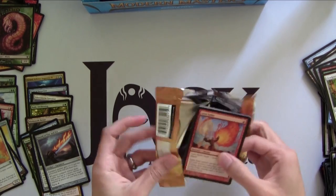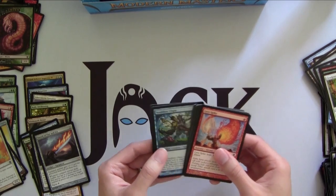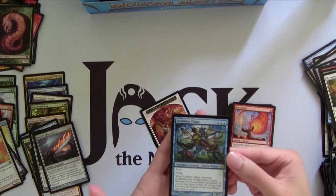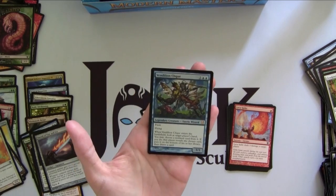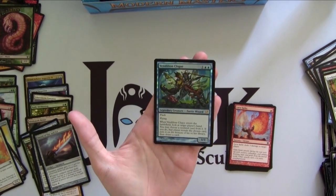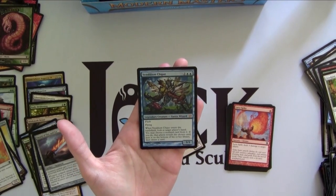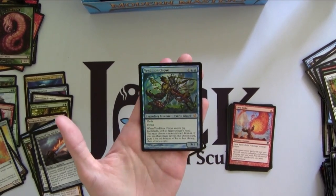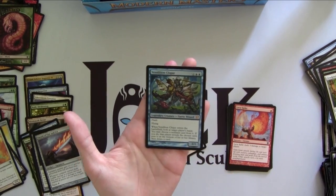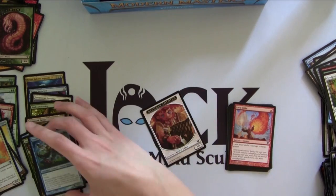Lava Spike — Arcane deck. Woah! Foil Vendilion Clique! Aww yeah! This is one of the huge money Mythics in this set, and we got a Foil version of it — definitely going straight in my cube. 3/1 Flash Flying, really awesome stats, and it gets to basically take the best card in your opponent's hand and replace it. In a pinch, if your hand is terrible, she can cycle your hand too. Foil Vend Clique — yes!